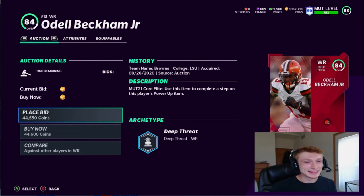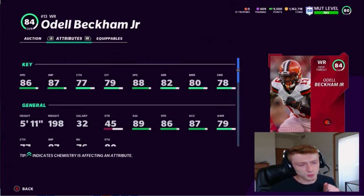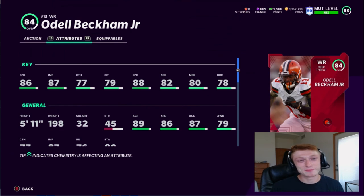Now we've got Odell Beckham Jr. Last year they didn't give him great cards, but this year his stats are really good across the board. He's got 86 speed, 87 jump, solid catching stats, and with the power up pass his route running looks really good. His back catch is looking close to 90, so he's going to come down with some ridiculous grabs. He's 5'11" and under 200 pounds — not that big, but 89 agility and 87 acceleration make him someone you want on your squad. He's also a good investment.